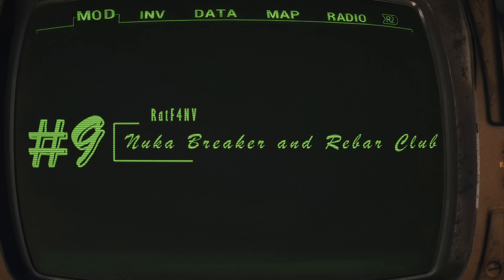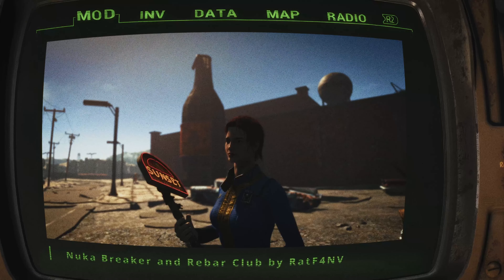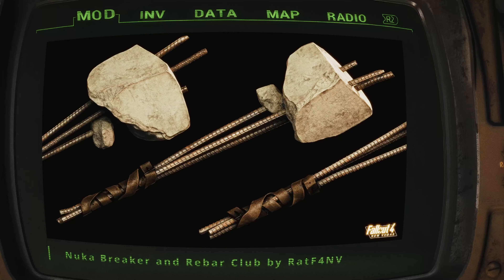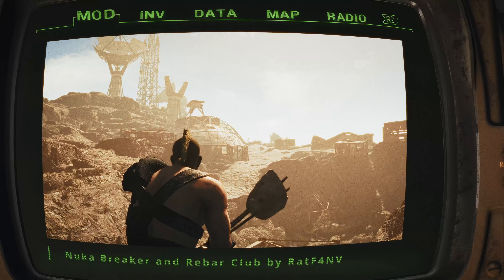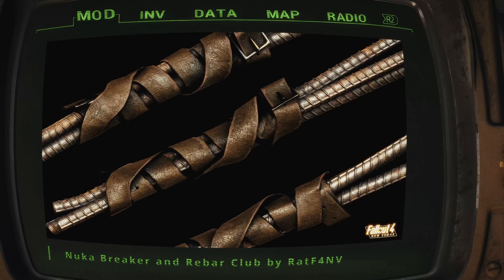Nuka Breaker and Rebar Club by Rat of 4 and B. Fallout New Vegas fans rejoice — the team has just dropped the Nuka Breaker and Rebar Club. These iconic weapons from the Mojave Wasteland are making their way to the Commonwealth, bringing a whole host of customization options with them. Want to give your Rebar Club some extra oomph? No problem. And if you're more of a Nuka Breaker fan, you can tweak its appearance and bonuses to your liking.